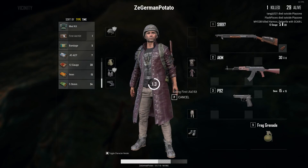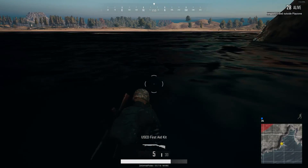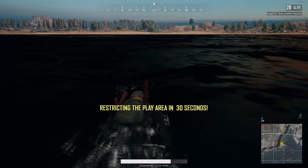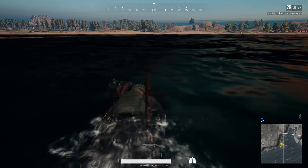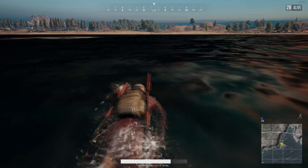The S1897 is a shotgun in PUBG. If you are close enough to touch your enemies, it turns the game into a point-and-click adventure. Here's a history of the weapon. The S1897 is not a real gun, but is likely based off the Winchester 1897, which was used during the First World War.